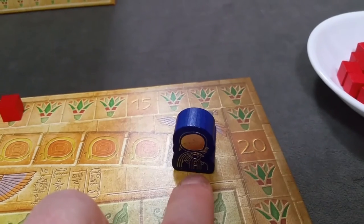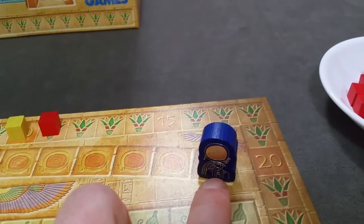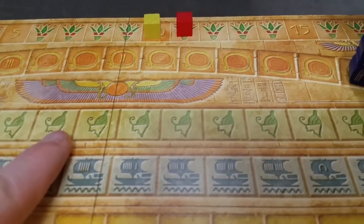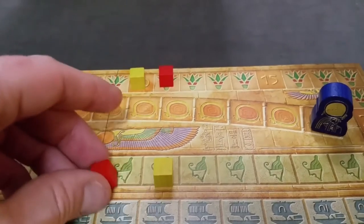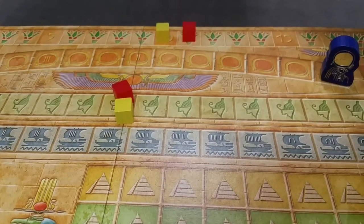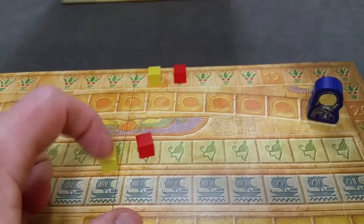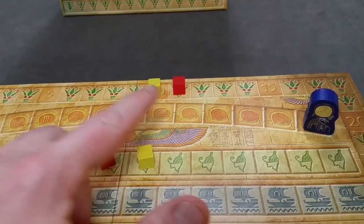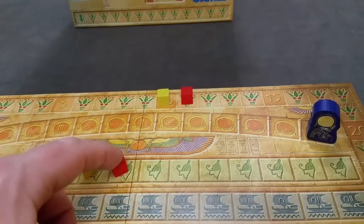When the end of an epoch is reached, play stops at the end of that turn. Remember who triggered the end of the epoch, because play will proceed clockwise from that player next round. You score three areas. First, score the Pharaoh track: the player with the highest position gains five points but moves their marker back two. The player in the lowest position loses two points on the score track but gets to move forward. All players in the middle have no effect.